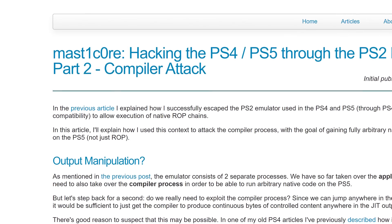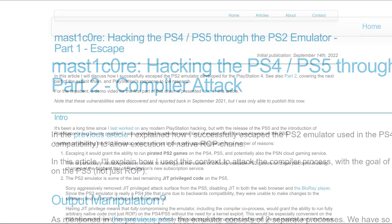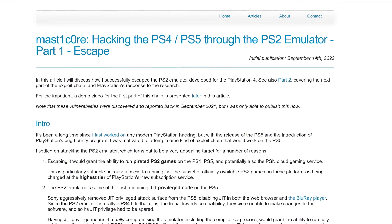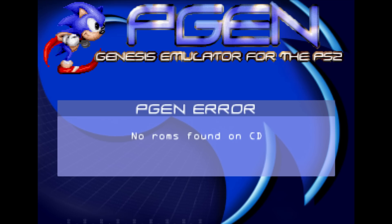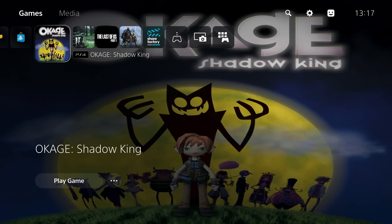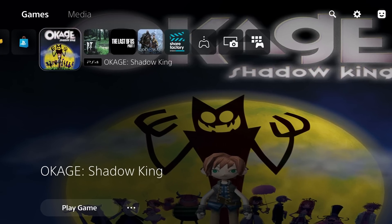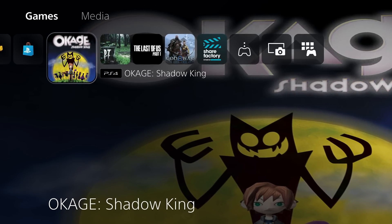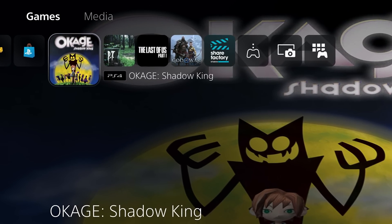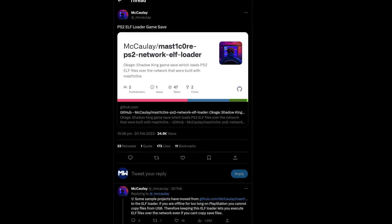In this video we finally have part 2 of the MasterCore exploit revealed by C-Turt. Back in September of 2022 we got the first part of the MasterCore exploit, which resulted in us being able to run PS2 ISOs on the PS4 and PS5 up to the latest firmware, including PS2 homebrew applications and emulators designed to run within the PS2. This is done by exploiting the PS2 emulator that runs on the PS4 and PS5 through a save game exploit in a PS2 game called Okaji Shadow King, which can allow you to sideload other PS2 ISOs. We've been using that for a while now thanks to Macaulay, who actually released a working implementation of it.